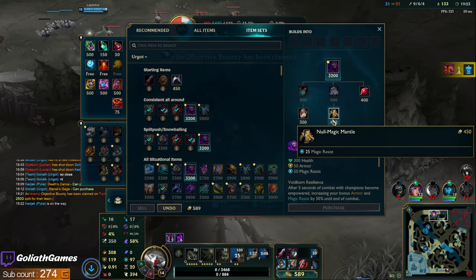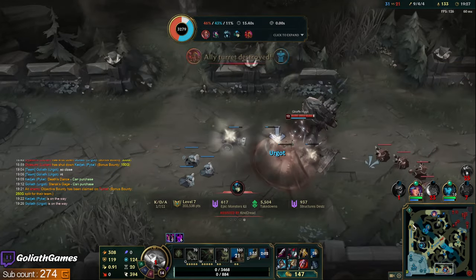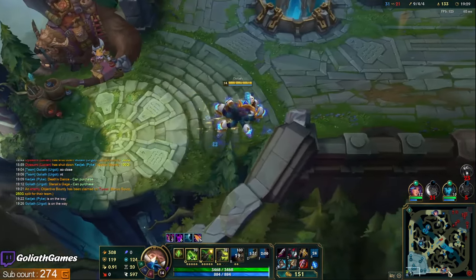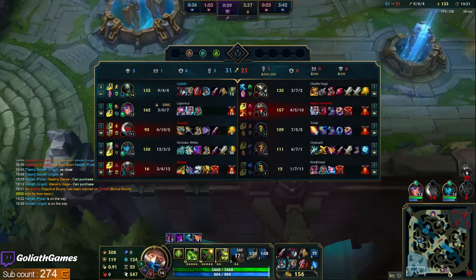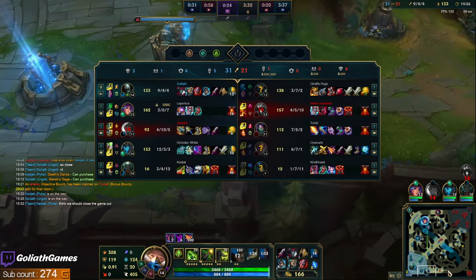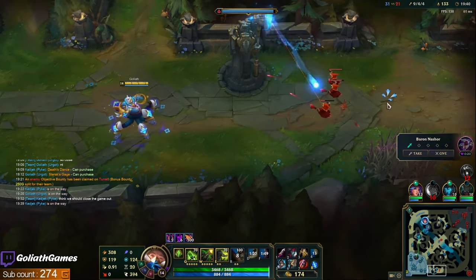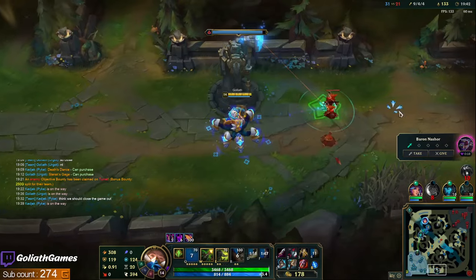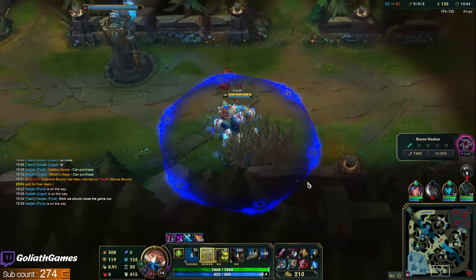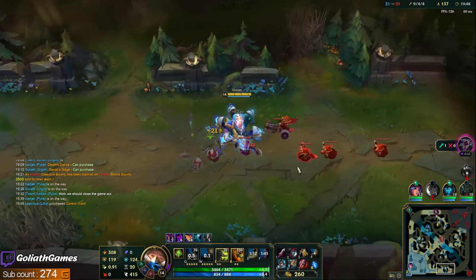These three items should be your core build pretty much every game. Some games you can skip Hullbreaker if you want to just be frontline, but if you're fed — Cleaver, Hullbreaker, Sterak's — that's just such a nice three-item spike on Urgot. It's really nice how my Q one-shots the mages right now too.